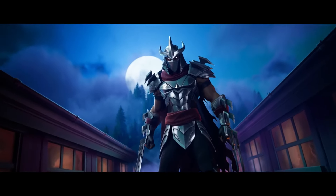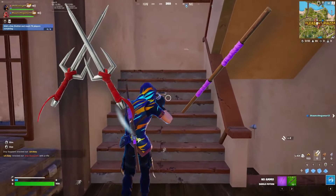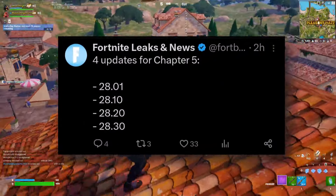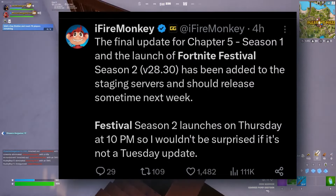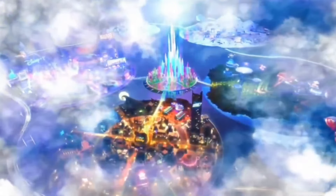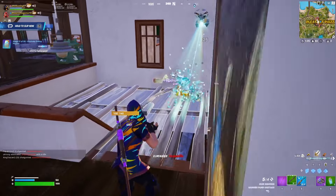With recent updates launching the TMNT collab, we're first seeing full cosmetics of Shredder available for the first time in the mini battle pass, as well as some awesome mythics that do a surprisingly large amount of damage to opponents up close. The V28.30 update has also been added to the staging servers and has now been mentioned by leakers to be releasing next week. It could likely tell us more about the mystery in the huge Disney collab. We're going to be discussing this and more in today's video, so do stick around until the end.